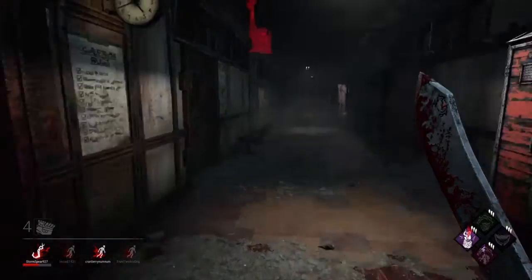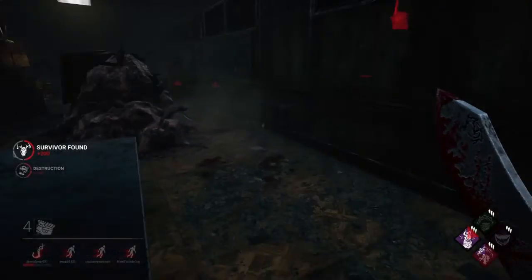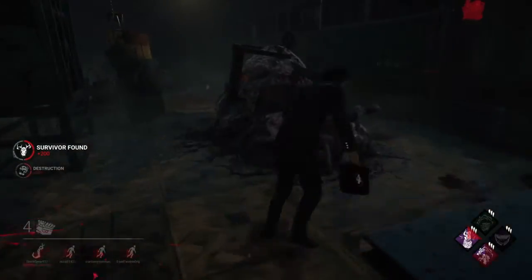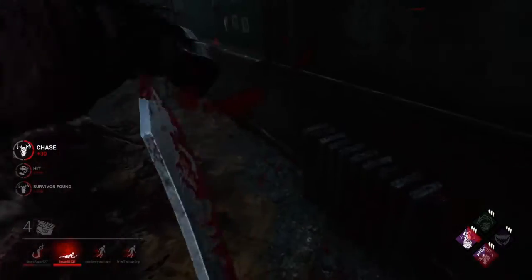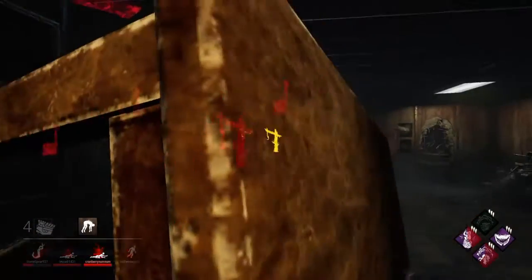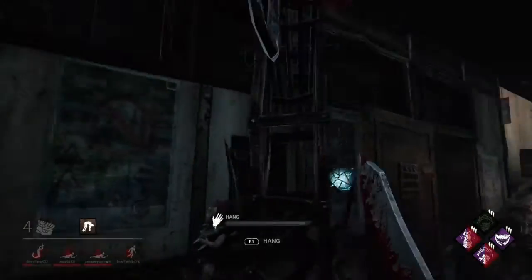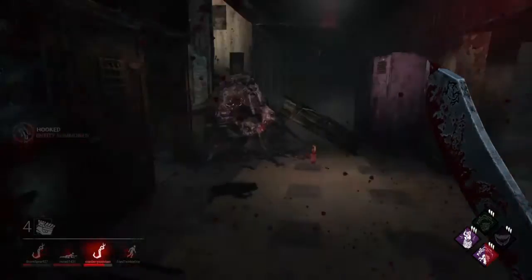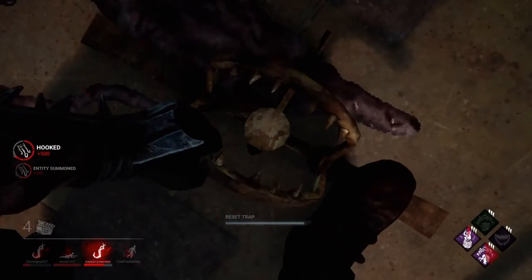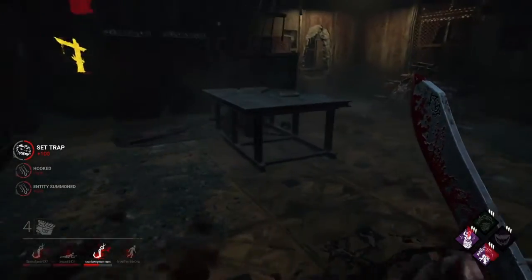One of my traps has popped. I'm pretty sure that Ace had Sprint Burst — me going back and forth with that little wiggle threw him off and made him waste it. I'll trap this spot again because it's a good trap. That's a god pallet right there, meaning they're going to want to go to it as much as possible.